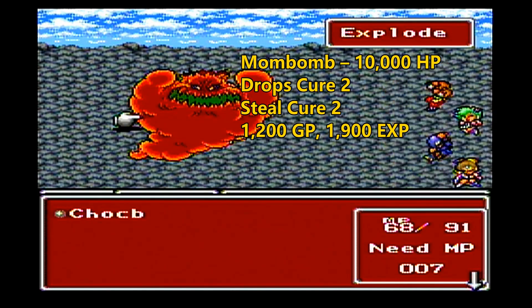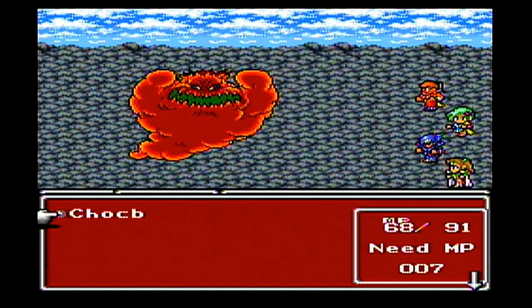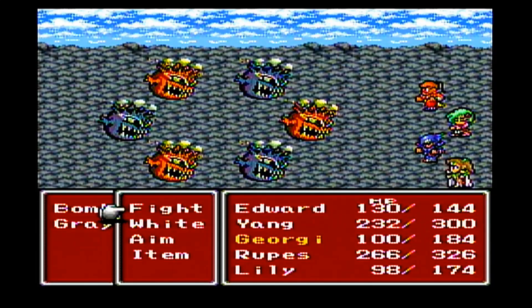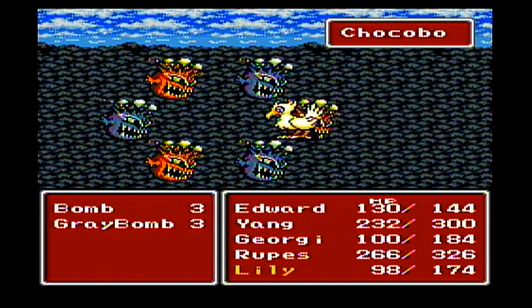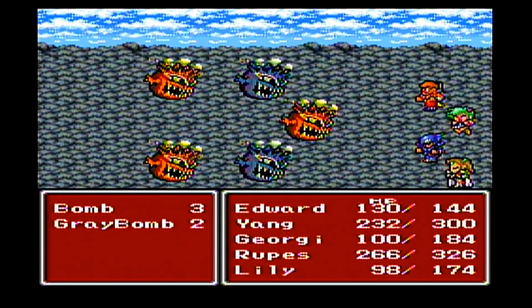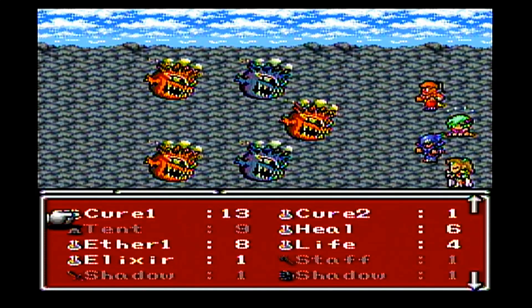It'll explode into three bombs and three Grey Bombs, so we'll let it explode. As soon as it's finished exploding, we just have to take out these smaller bombs. Rosa can heal everybody up. Edward, since he didn't take any damage, can come back from hiding. He can throw potions or try to charm some of the Grey Bombs. They're tougher than the regular bombs — they can actually take out a regular bomb with a regular attack.